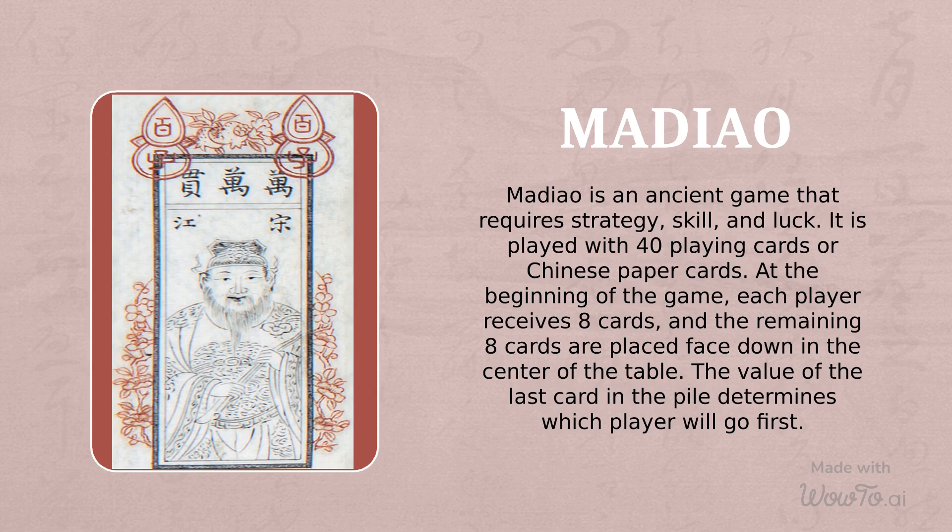It is played with 40 playing cards, or Chinese paper cards. At the beginning of the game, each player receives eight cards, and the remaining eight cards are placed face down in the center of the table. The value of the last card in the pile determines which player will go first.